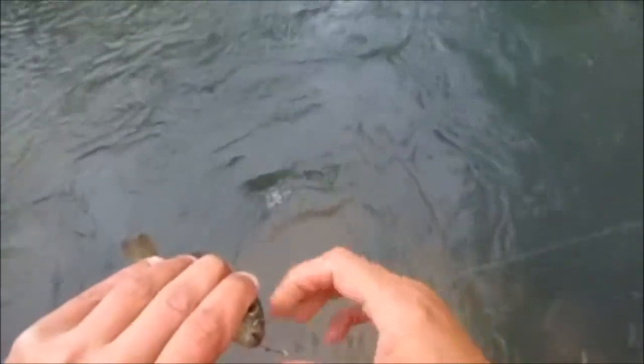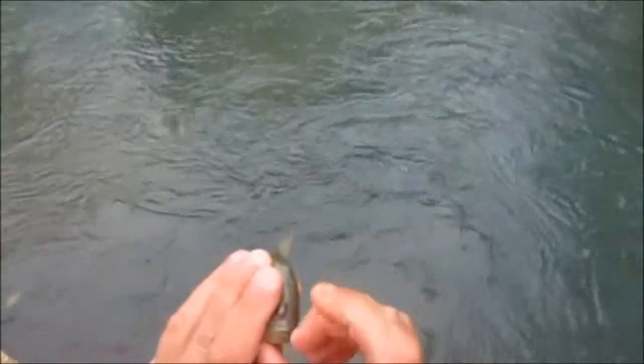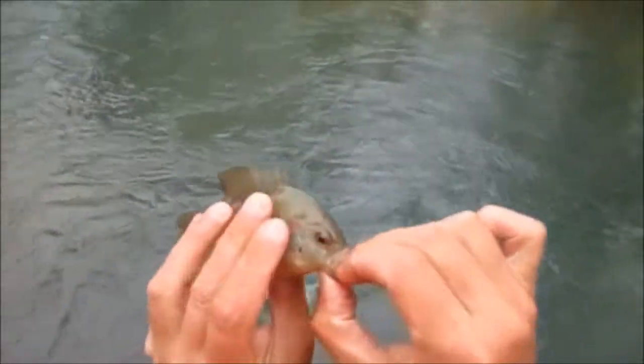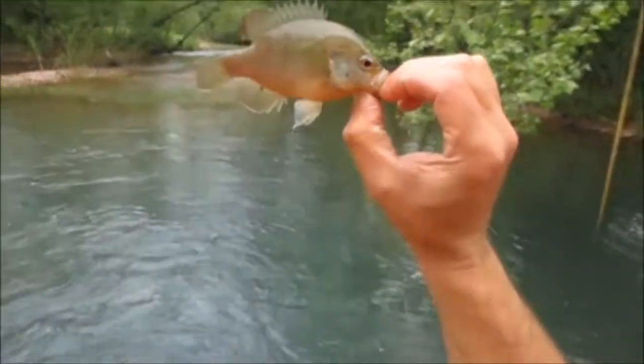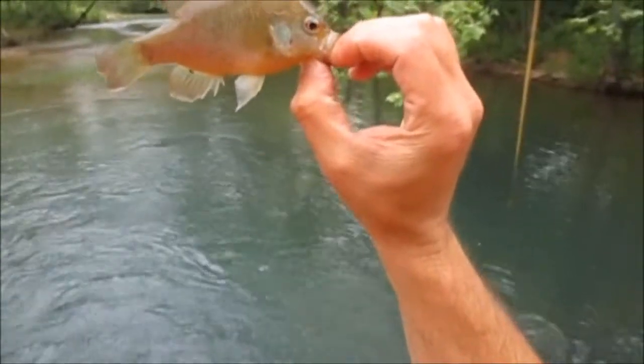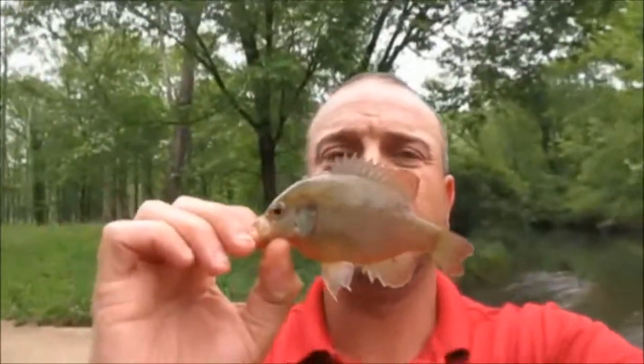There we go — got it. We have another green sunfish... actually, no it's not. That is a red spotted sunfish. Different kind, guys. How you can distinguish these is they have the little red eyes. They have a very distinctive red ray around their outside, and you can tell they look more like a bluegill than anything. But that is a red spotted sunfish. Three species, three fish.